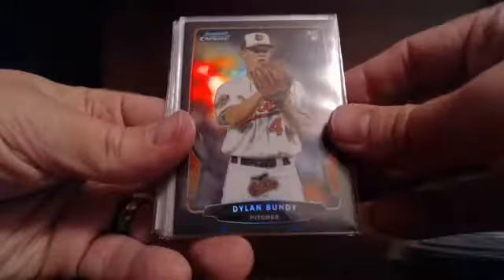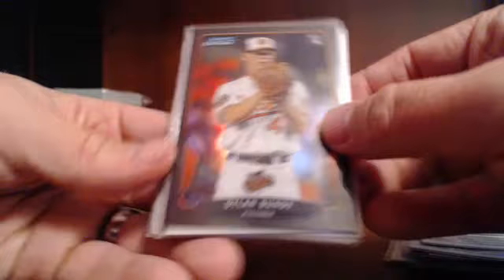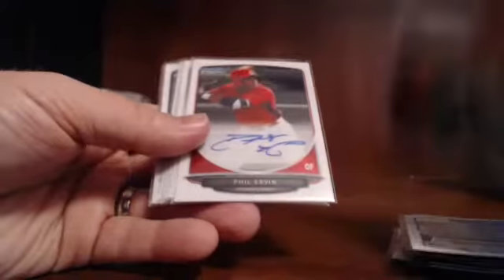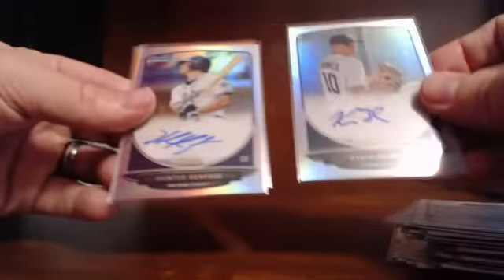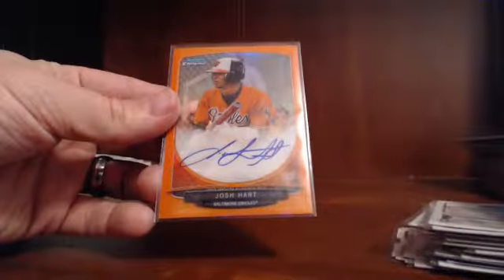And then the most exciting hit of the break so far — a black Dylan Bundy, out of 35. Base autos: Dozier, Peterson, Ervin, Wendell, Anderson, Church, Eads, Danish, Franklin. Fractor autos of Ziomic and Renfro, and then we had a Josh Hart orange auto.